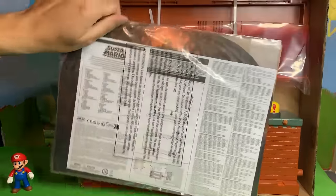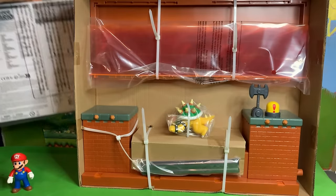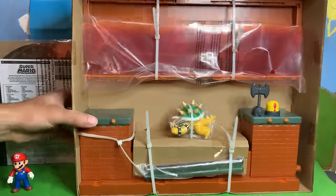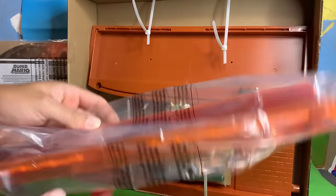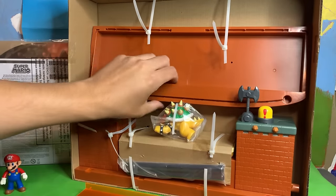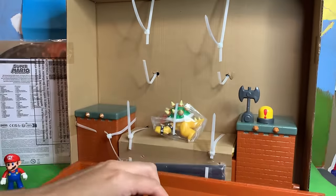Here's how it looks out of the box. We have instructions, cardboard, and a background. Here are all the pieces, including the Bowser figure, who looks like he's trapped in there. This appears to be lava — that's cool, I like that. And this is a platform of some kind.